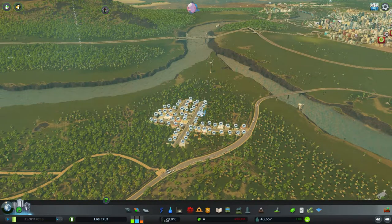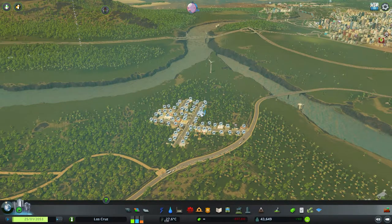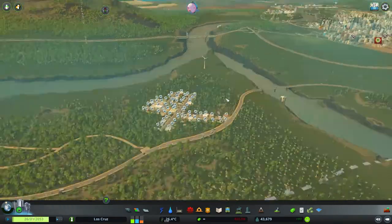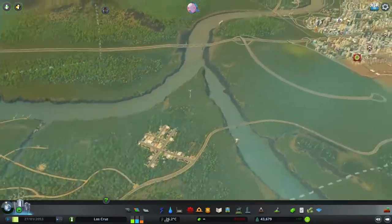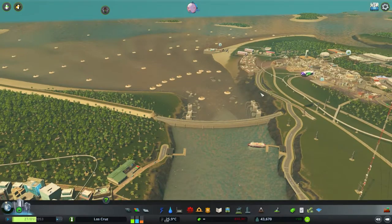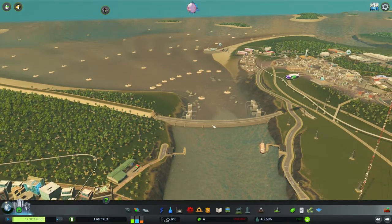whereas the other one is some form of treatment plant, meaning your sewage is slightly treated before it is going back into open water. For the demonstration of this video, I have disconnected this city and this park from the main water grid over here, because this already has some form of sewage output here, which we looked at in a video a long time ago.